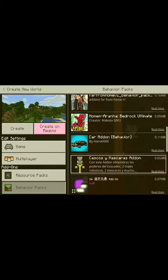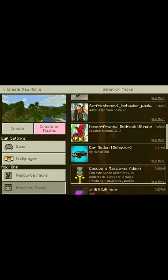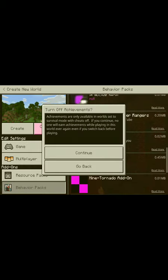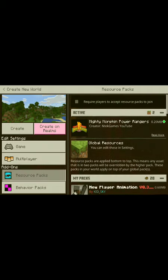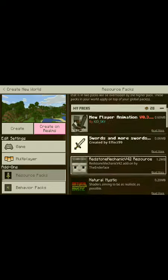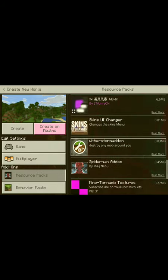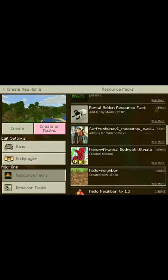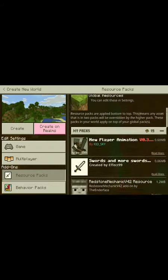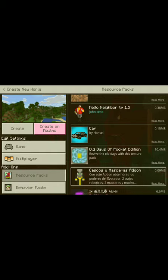Rather than that, let's just add one - how about Power Rangers? Let's go into resource packs, my packs. There's Home Neighbor which I don't really like. Here's one I created which isn't really good, but this one - join Adam - is really good. Let's just do the Natural Mystic, I think that's right.